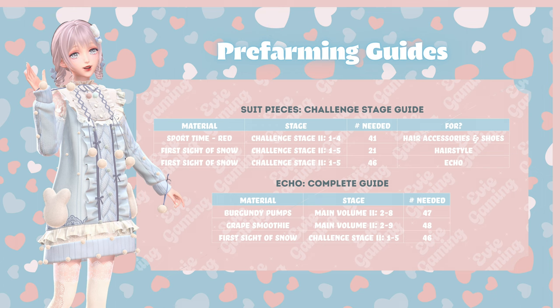Here's the pre-farming guide. The first chart lists all the challenge stage materials you need for the suit itself and one echo. Note that challenge stages 2 means challenge stages in volume 2, so don't pre-farm the wrong ones. Then the next chart lists all the materials needed for the echo. We don't have volume 2 chapter 2 on global yet, so we don't have the first two stages unlocked. I just translated the item names of the first two stages. When you're looking for a specific material, look at the stage column as it's more helpful.